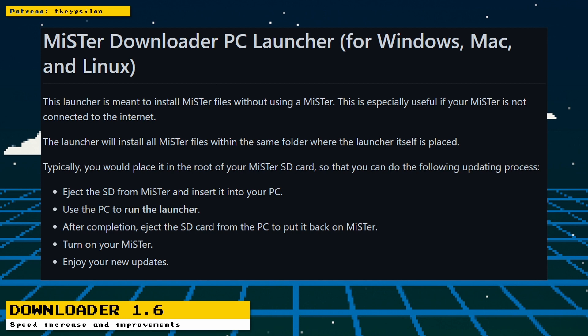The PC launcher is a Python script that can be run on a PC, Mac, or Linux machine to upgrade a MiSTer install right from the computer. This is useful for those who have MiSTer setups not connected to the internet — you take the SD card out of your MiSTer, connect it to your PC, copy the script to a specific location on the SD card, and run it. For full instructions, check out the PC launcher's GitHub page. For complete details on the downloader, check out Ipsilon's Patreon post.